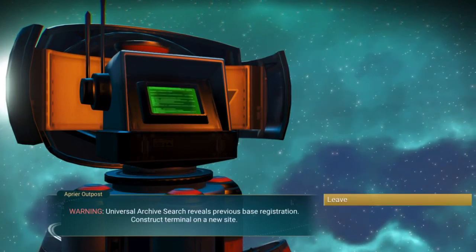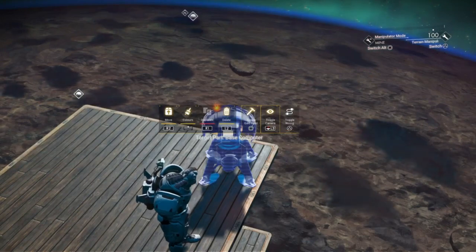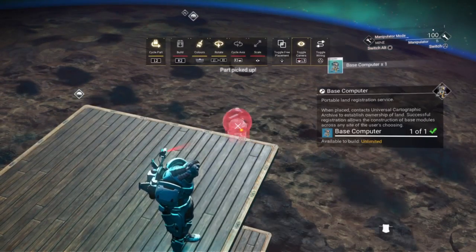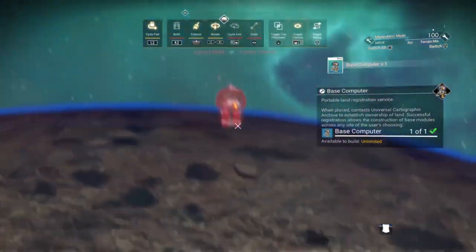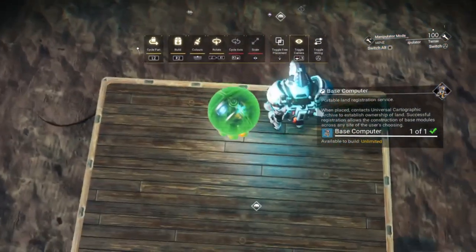You can see from this message that the original base computer is still there, blocking the installation of this new one. So let's pick it up and place it directly underneath the original base computer icon.